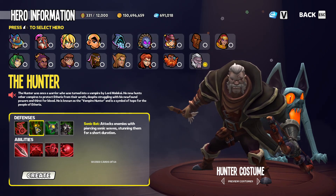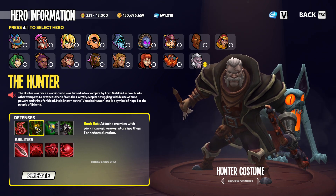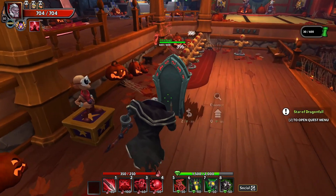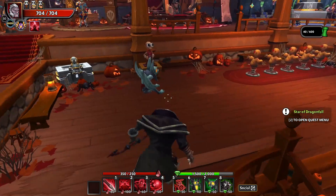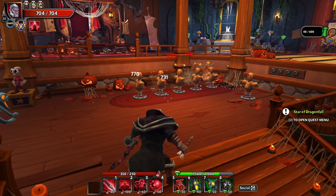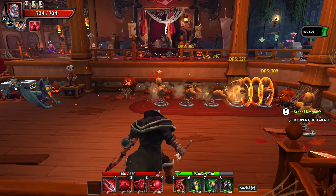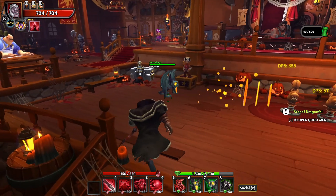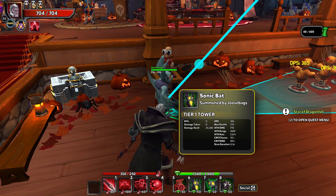Additionally we have the Sonic Bat, which attacks enemies with piercing sonic waves, stunning them for a short duration. This one has a pretty incredible looking projectile — it's piercing through the enemies and it is stunning. The stun looks like only about half a second, but it is a stun nonetheless. So free stun in the form of the Sonic Bat.